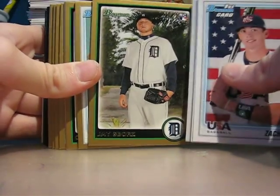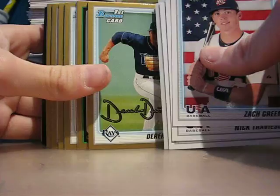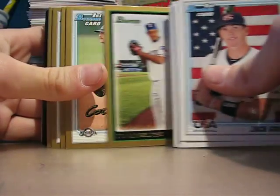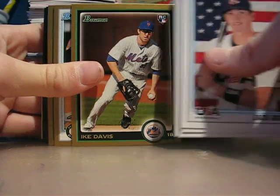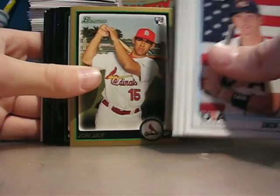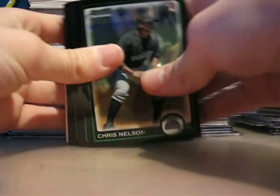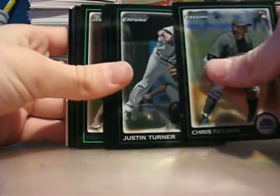Jay Sabores rookie gold, Derek Dittrich gold, Omar Beltran gold, Cody Hahn gold, Ike Davis gold — that's pretty nice, guys. Tony Thompson gold, John Jay gold. Now to the other cards: Chris Nelson Chrome rookie, Justin Turner Chrome rookie.